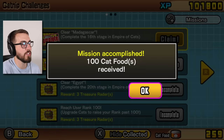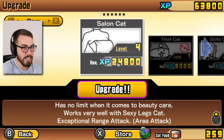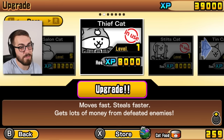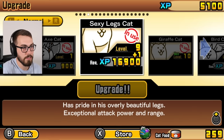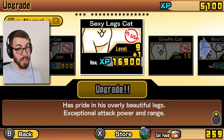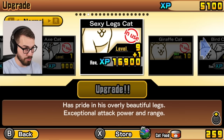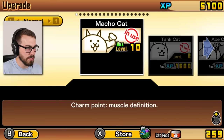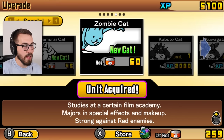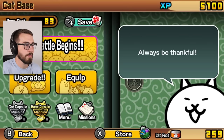I like this version of Battle Cats. There's my 100 cat food for beating Madagascar - saving that stuff up, so good. So I have a bunch of XP now - you know what I'm gonna do? Cram it into salon cat. I can't go any further on salon guys. Why don't we have like a cat-off? Gross cat level 10, aka sexy legs cat - has pride in his overall beautiful legs, exceptional attack power and range. So sexy legs cat is probably gonna be better than salon cat right now. We got a new cats - zombie cat, 60 cat food though. The units are introducing our anti-red units, because obviously that's the main thing you gotta worry about at the beginning of this game.